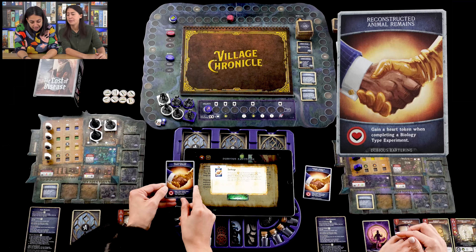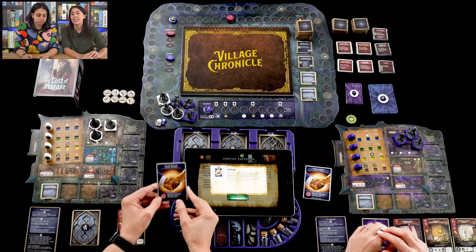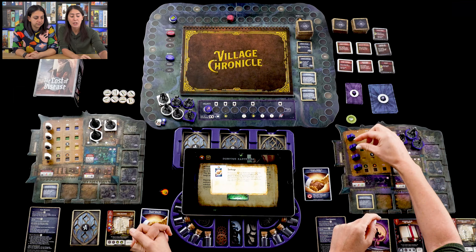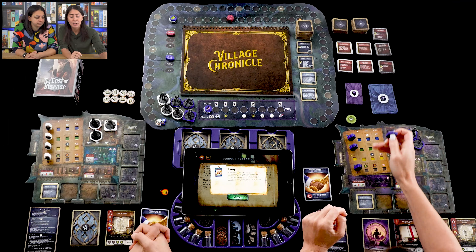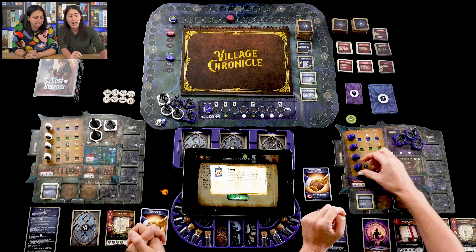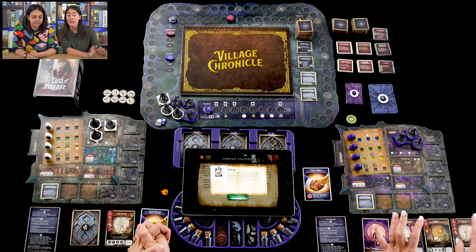Maggie's dubious bartering card is 'reconstructed animal remains' — she gains a heart token when completing a biology-type experiment. She's not a fan of that. Experiments have four category types shown on the board: blue for chemistry, green for biology, yellow for engineering, and gray for occult. These categories are also reflected in the border color on the experiment cards themselves.